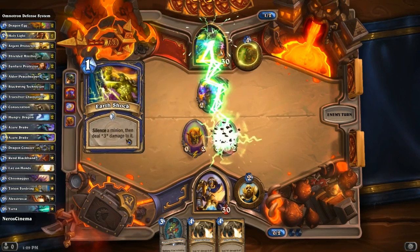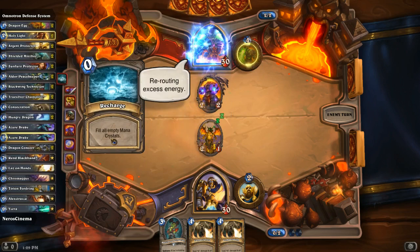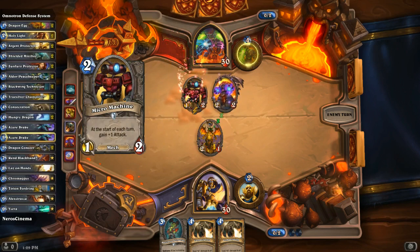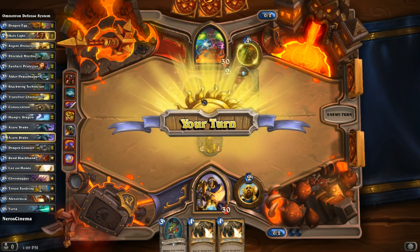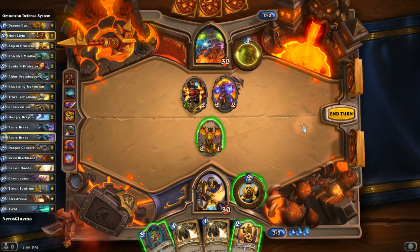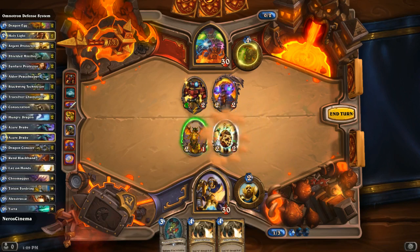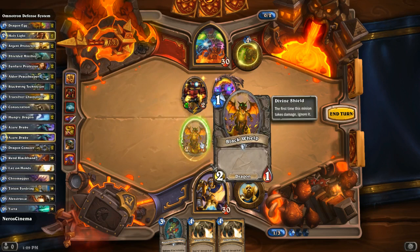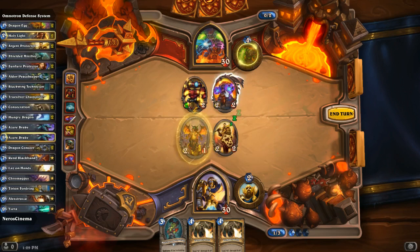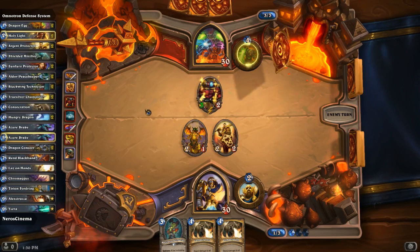That Earth Shock — look at the damage it can do. He's going to silence it and kill it. He's going to summon a Black Whelp from this. He has a Cargo Recharge to fill it all in. That is such a good counter! My idea was to kill off the Arcanatron, but then he puts out the Micro Machine. You've got to kill the Micro Machine, otherwise that thing just gets out of hand. But I could also Consecrate it next turn. I don't like all that extra spell power — he's going to burst me down with it.